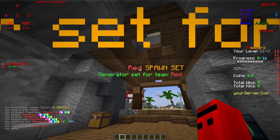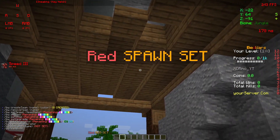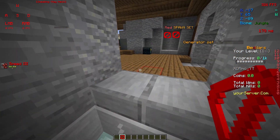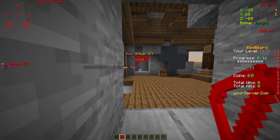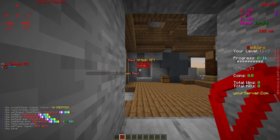Now we have to set the generator — just click on VW add generator. It already assigned it to red because it's near the red spawn point. If it isn't near the spawn point you'll probably have to type the team name at the end as well. Then go here and add a shop by clicking VW set shop, and set the upgrade menu with set upgrade.